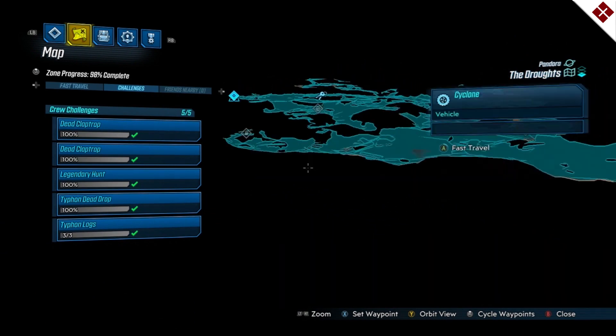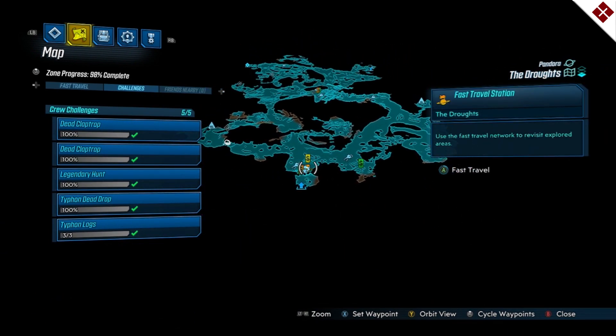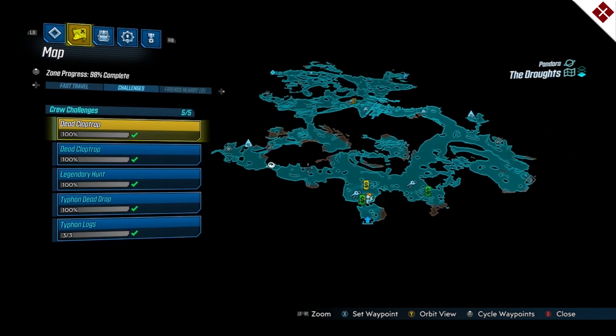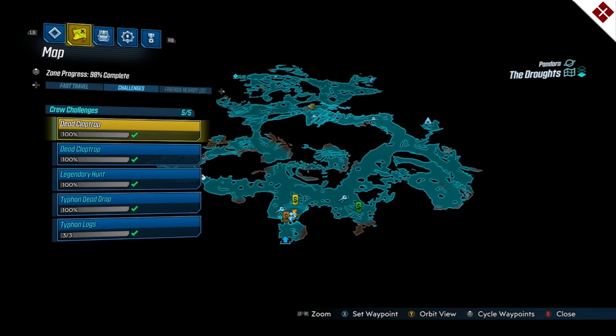That's all the little locations in The Droughts, including the Iridian writings. I'm missing a red chest but we don't really care about that right now — that's all the crew challenges and the Iridian writings. If you need help with anything else let me know. I'm going to make a video like this for every other area on each planet. If you enjoyed this video please leave a like, leave a dislike if you didn't, leave questions in the comments, make sure you subscribe, and I'll see you in the next video.